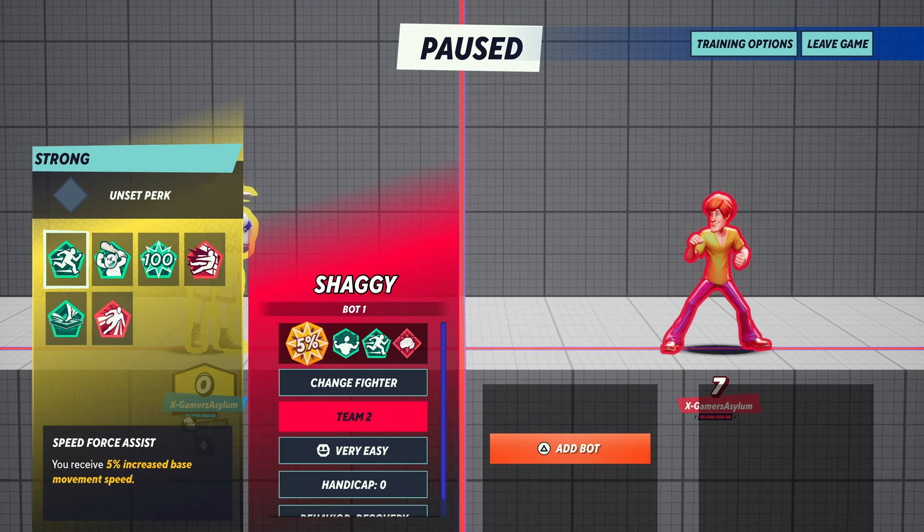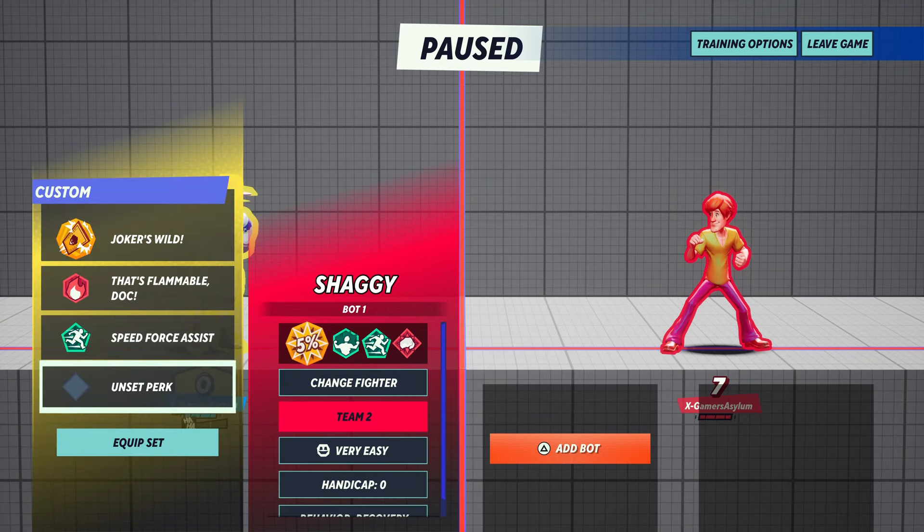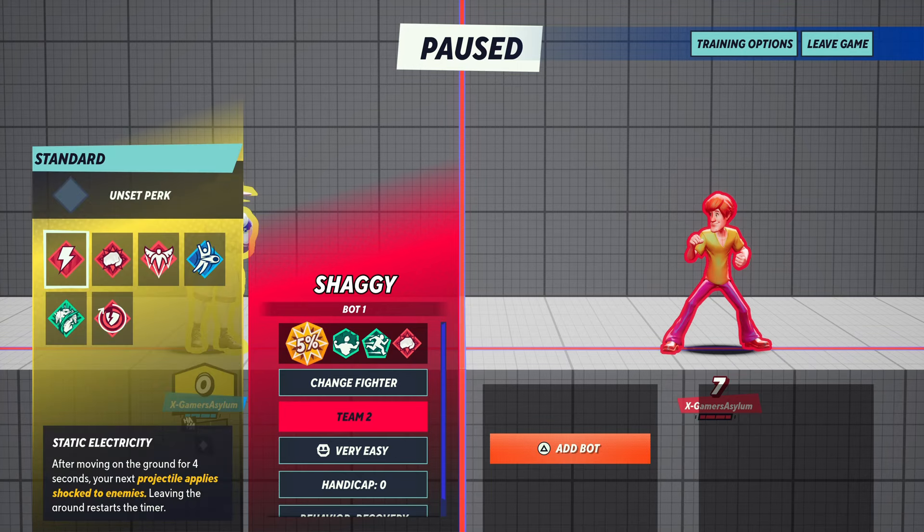The third perk is Speed Force Assist — you receive a five percent increased base movement speed.